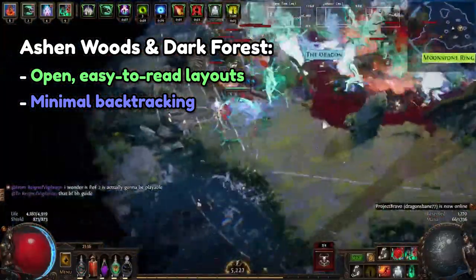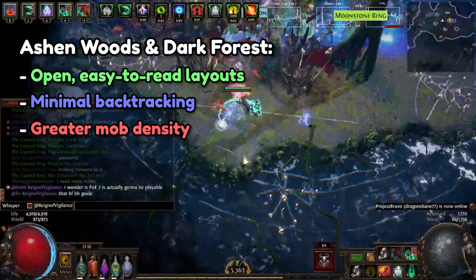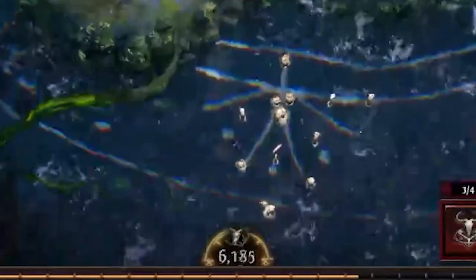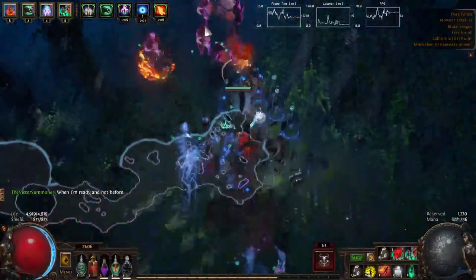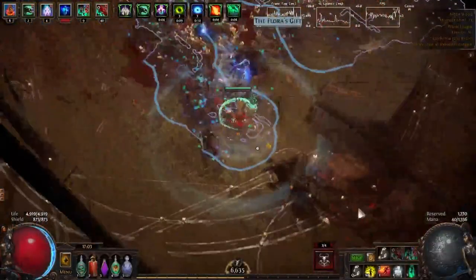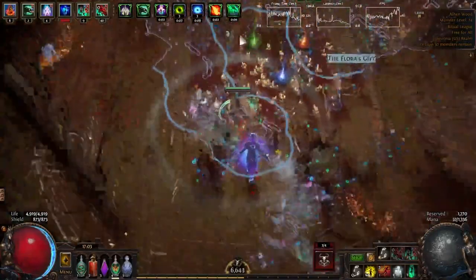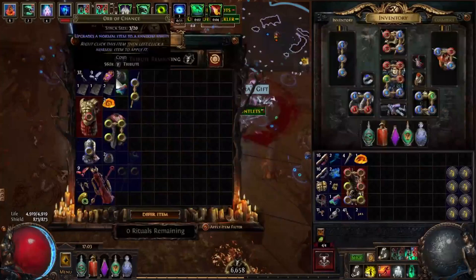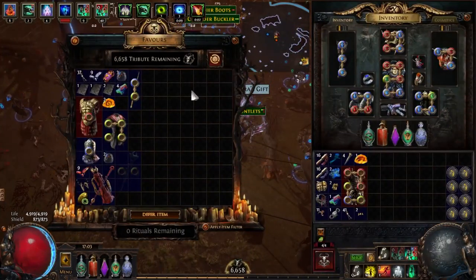Since they're both relatively small maps, the mob density is also greater, thereby significantly increasing the amount of ritual favor you can obtain from your ritual encounter. Overall, not a bad pair of maps to be farming. I know Ashen Woods and Dark Forest probably aren't the most visually appealing maps, but considering the upsides of farming these areas with this strategy, I would argue it is well worth it to target them.